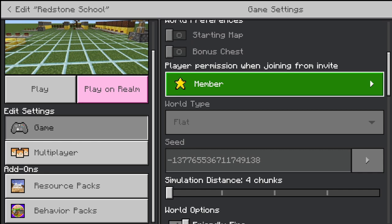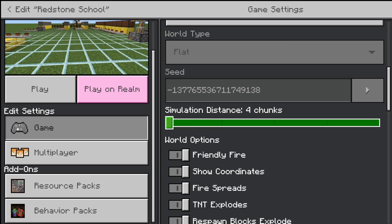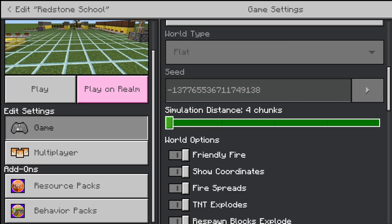The very last thing I want to touch on is simulation distance, found inside your menu when accessed from outside of the game. This also has a setting to configure before you even create the world. The simulation distance is how far away from the player everything is active inside of the world. For example, if it's set to four chunks — which is the most common — then it's going to load everything that is four chunks away in a taxicab distance from the player. This setting ranges from four chunks all the way up to 12 chunks. Since each chunk is a 16 by 16 area, on a simulation distance of four chunks you are effectively going to have 64 blocks loaded away from the player.